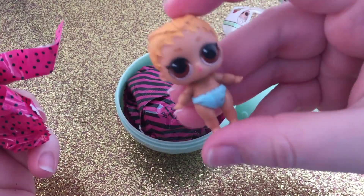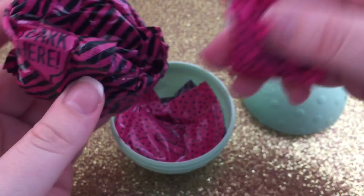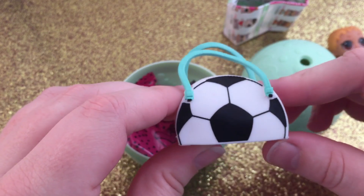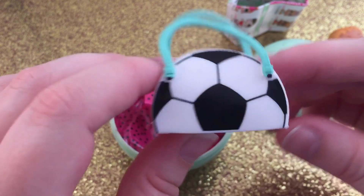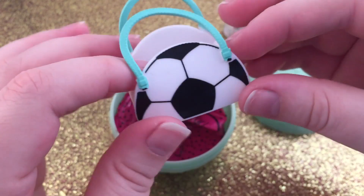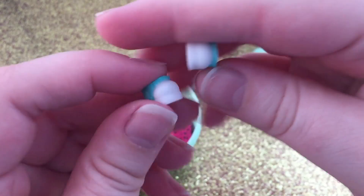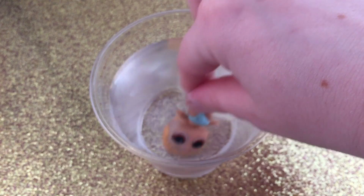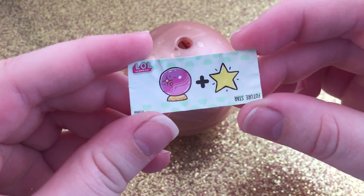The next clue is Sports Star and this one is Little Kicks — sorry, not Little Hoops, Little Kicks. I thought it might be a basketball purse but no, Little Kicks plays soccer, so this is a soccer purse. Very cute, and then we have little teal sneakers which are adorable. I don't see anything color changing on her.